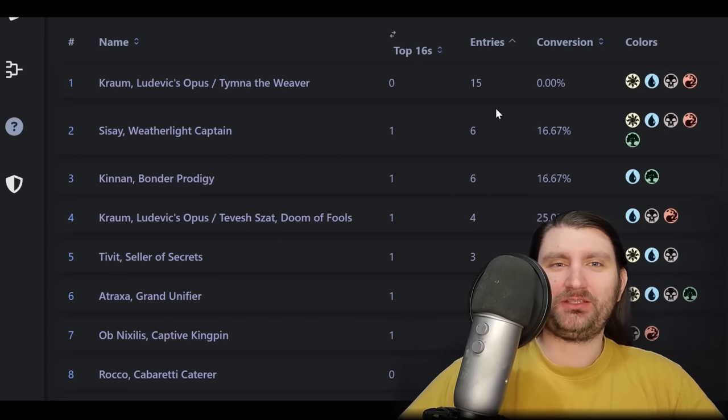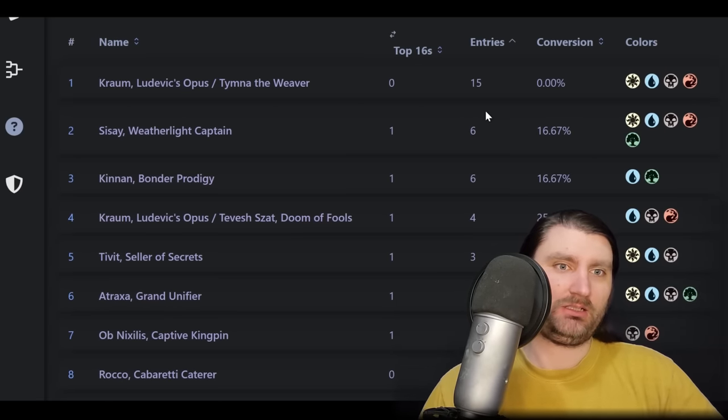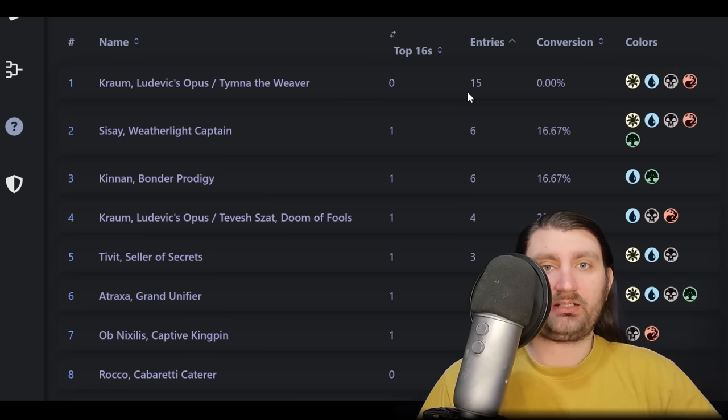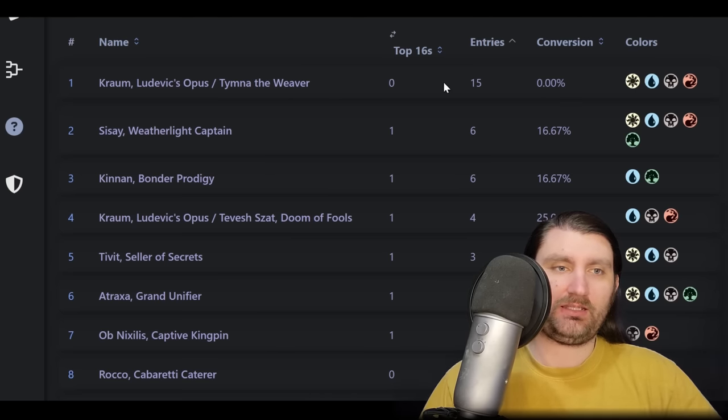In the short time I've been doing these videos, I've already got comments like 'it's always Blue Farm.' Well, here we go: 15 Blue Farms, zero made top 16 — zero percent conversion rate. The most popular deck by a lot, nine more entries than the next most popular deck, more than double anything else here, and nothing to show for it. I'm really interested in why that's the case.